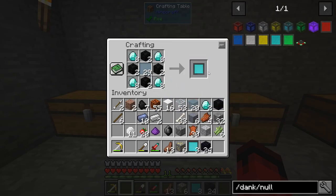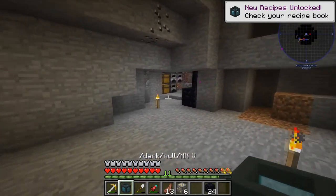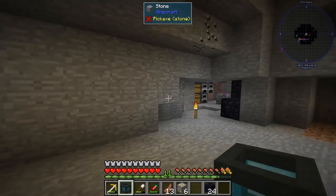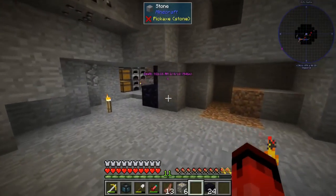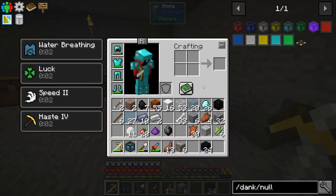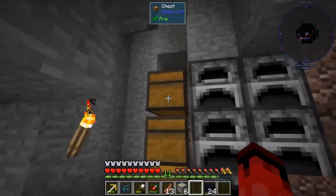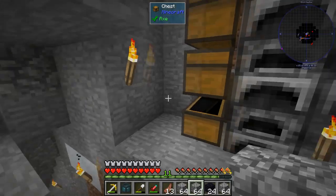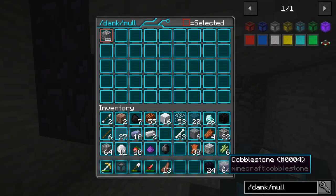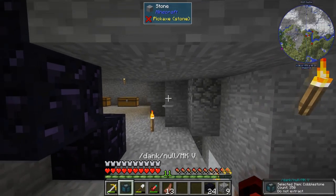We have the Dank Null. If we open this up and put cobblestone in one slot, then collect cobblestone - notice I don't have cobblestone in my inventory and I still don't - it's been collected there automatically. From here I want to know how much this can actually store. More cobblestone than I have at least - nice.